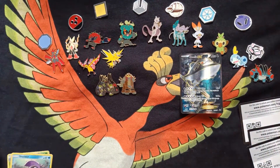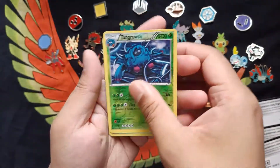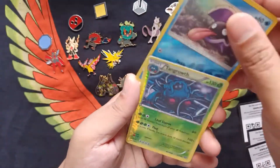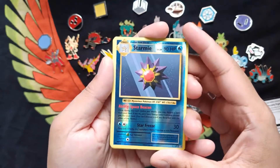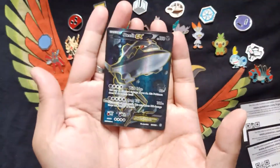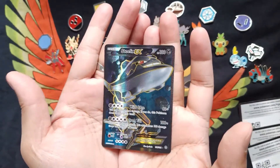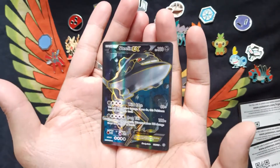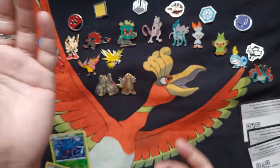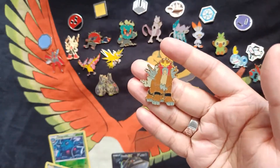Let's quickly go through our pulls for today. We have our Reverse Tangrowth, Reverse Shellder, and Reverse Starmie — I'll put that in the binder. And then the highlight from the very first pack: our Steelix EX. Beautiful card, definitely going to put this in a top loader. I'm very happy about any EX, GX, any V or VMAX card that I can get. You can like, share, and subscribe for more videos and content — I'll see you on the next video. Bye.